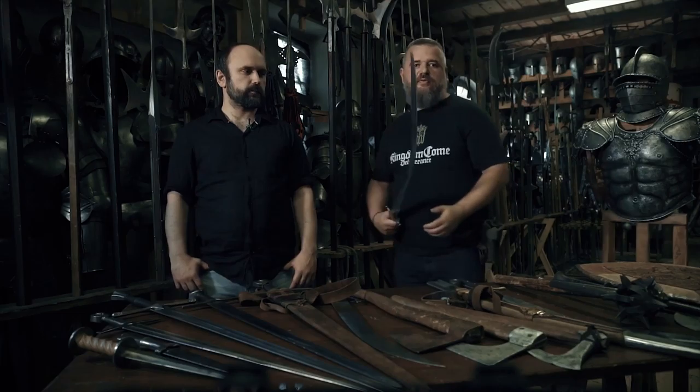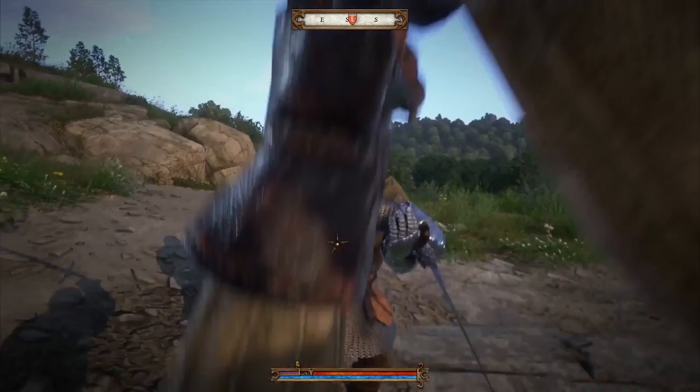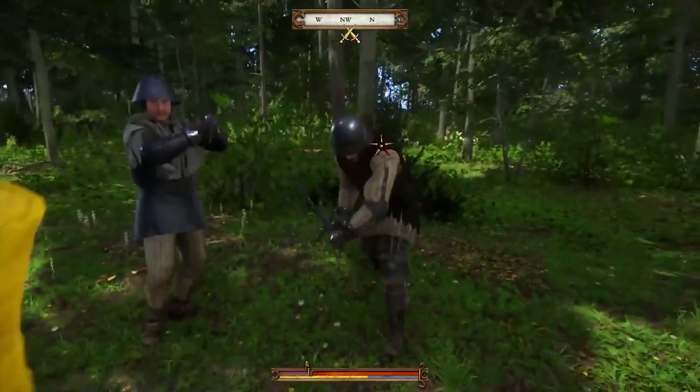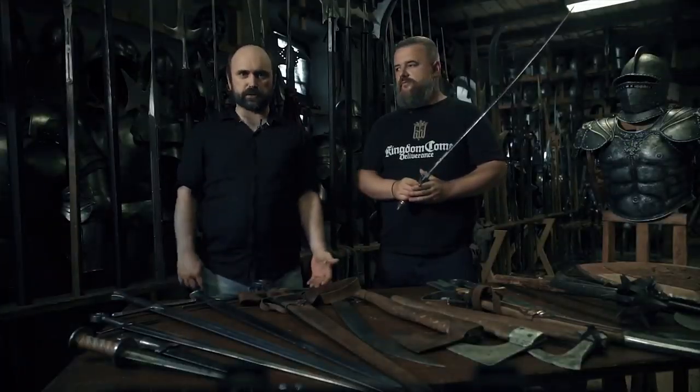You can perform three types of attacks: slash, stab, and kick. And you can attack five different directions: head, left and right upper body, and left and right lower body. On top of that, we have special techniques.